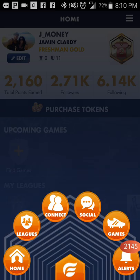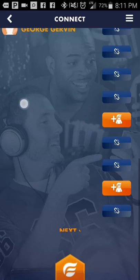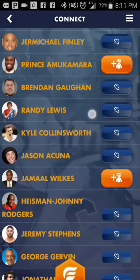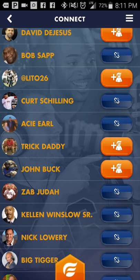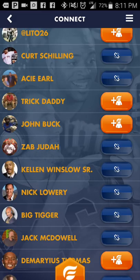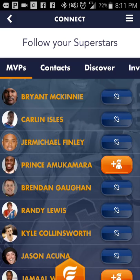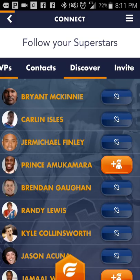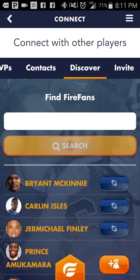They're actually going to reward you for spreading the word of the app and getting your friends involved, which you're going to want to do anyway. Click this orange tab down here at the bottom, then click Connect. That's going to bring up how to search for other people in this app. Here are MVPs — these are celebrities, professional ballplayers, ex-professional ballplayers — they play the games, host games, have leagues, and chat with you. Click Discover to find your friends already in the app and type their name to find them.